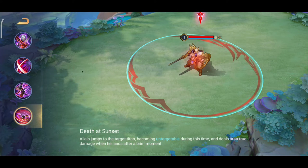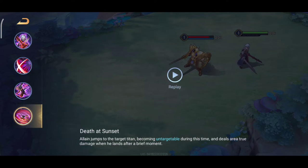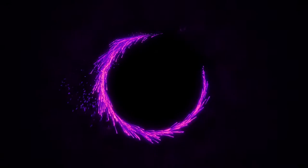Next, this is the ultimate. It can be used to either escape or to initiate a team fight. You can ult on your own teammate, and you can ult on the enemy. You cannot ult on buffs or jungle creeps.